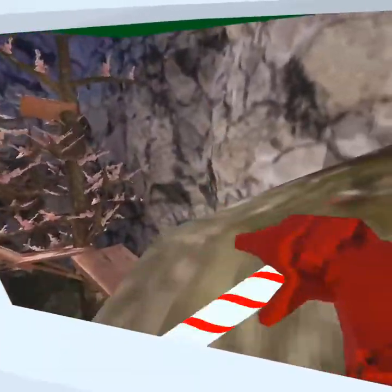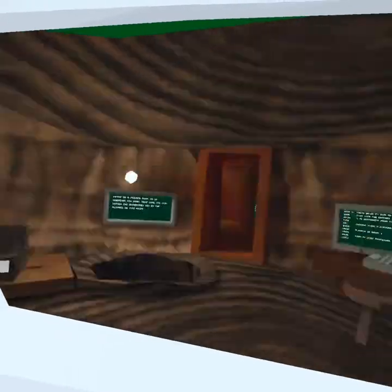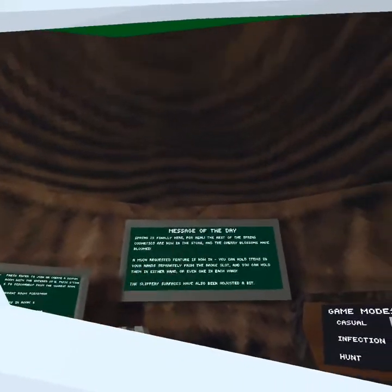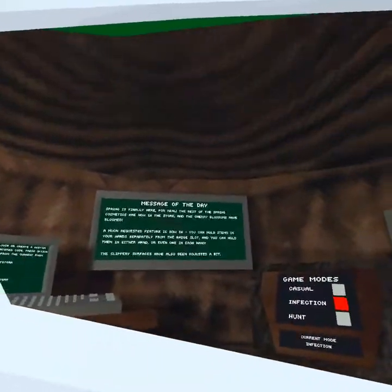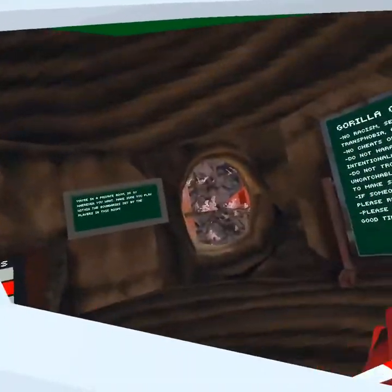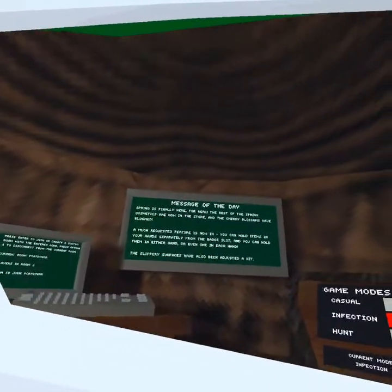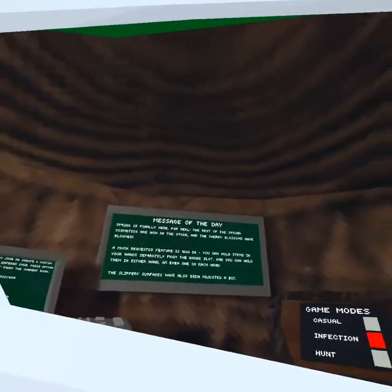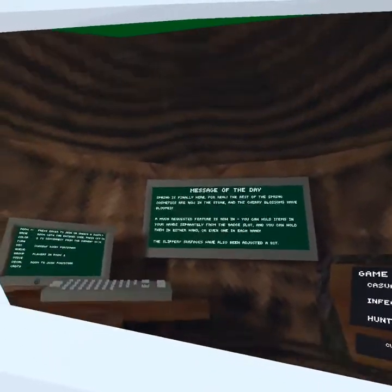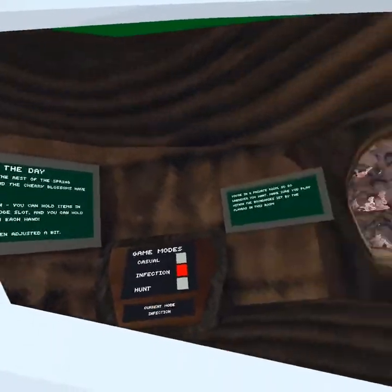Psych, there's more! This one's the biggest part of the update I'd say. So let's read the board anyway — spring is finally here for real, the rest of the spring cosmetics are now in the store and the cherry blossoms have bloomed. And here's the biggest thing: a much requested feature — you can now hold items in your hand separately from the badge slot. You can hold them in either hand, or even have one in each hand. Also, slippery surfaces have been adjusted a bit, but only nerds care about that.